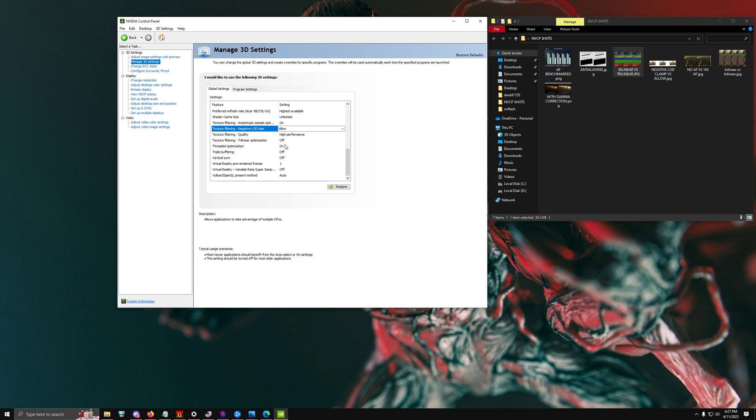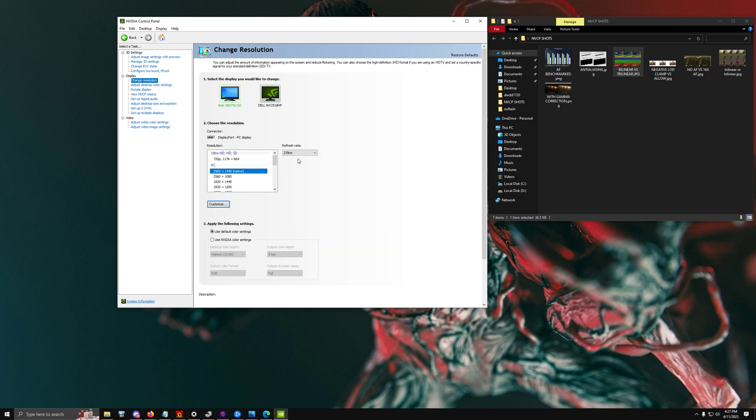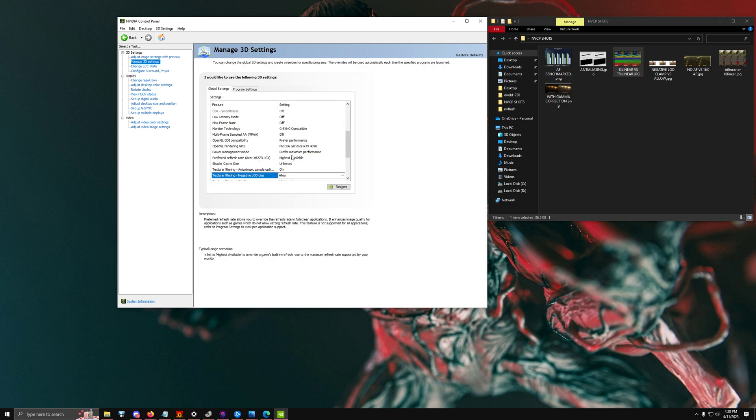For Threaded Optimization, keep that On — it allows more CPU threads to be used, which is huge. If you use G-Sync, keep Vertical Sync On or G-Sync won't work. For Desktop Color Settings, set Digital Vibrance from 50 to 100 — it makes the image look a lot more bright and poppy. Finally, in Change Resolution, make sure you're at your highest refresh rate; mine is 270Hz, which is why we set Preferred Refresh Rate to Highest Available in 3D settings.